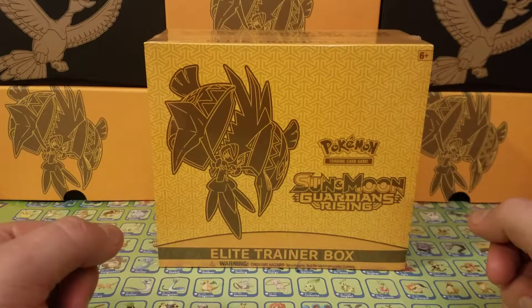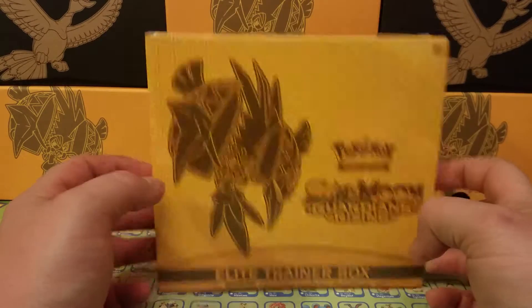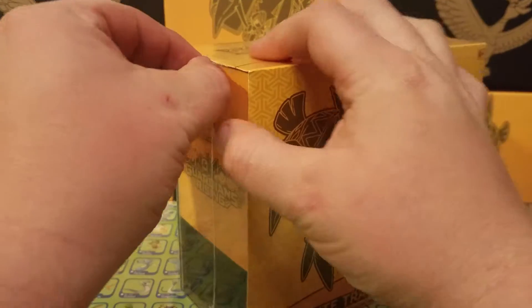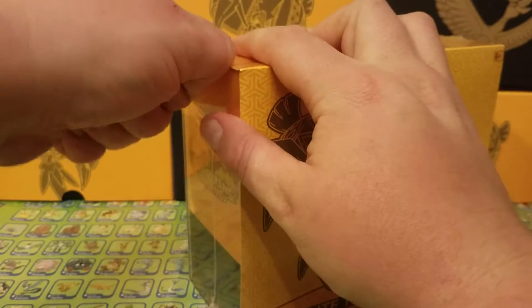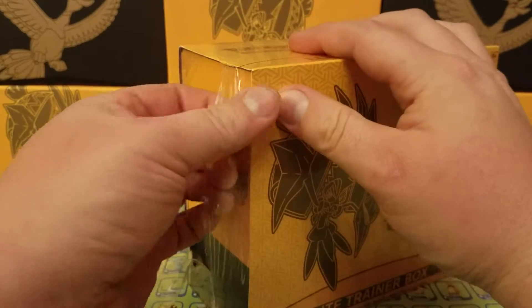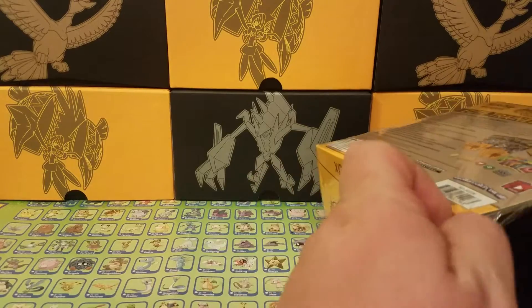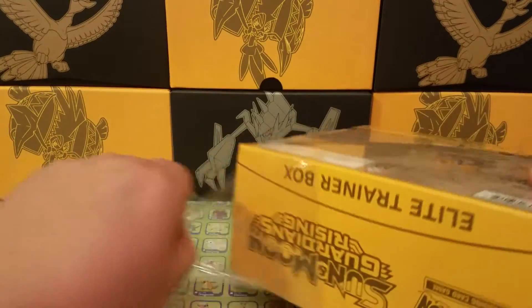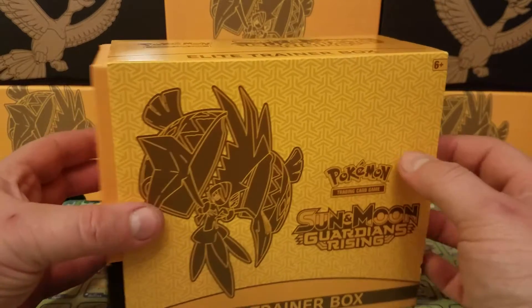What's going on guys, this is Unknown Rocket. Today I'm going to be opening up this Sun and Moon Guardians Rising Elite Trainer Box. I'm trying to find a card for my friend to send him because he likes the Pokémon. I'm hoping to find Alolan Ninetales GX to send him, so we're on the hunt for that. We'll see what else we can find in this Elite Trainer Box — I've opened this one on my channel before so I'm probably not going to spend too much time showing y'all what's up.